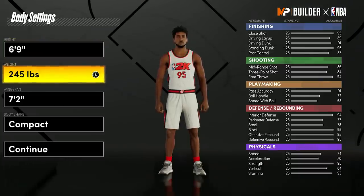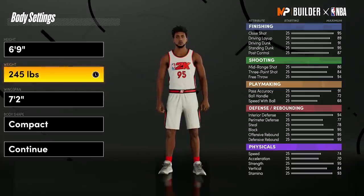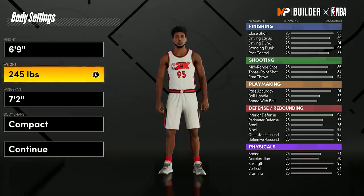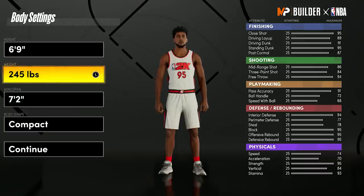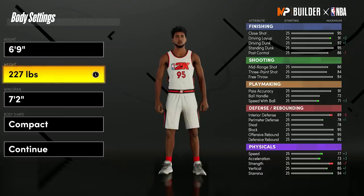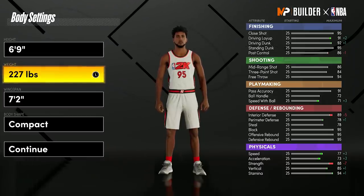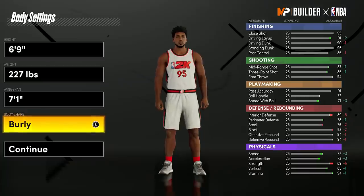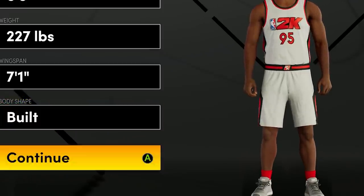The first build is going to be 6'9". I made a center builds video last year and had a bunch of people saying short centers weren't going to be good — well, those builds ended up being the best in the game and dominated wagers, pro-am, park, and stage. We're going to go 227 pounds for a faster player. We still have high interior defense, speed with ball goes up, driving dunk goes up, and speed, vertical, and stamina all go up. Wingspan one below default, body shape set to built.